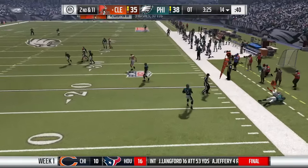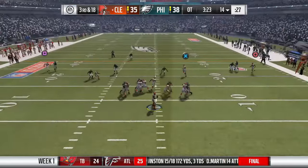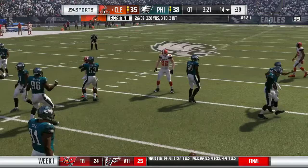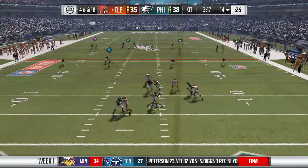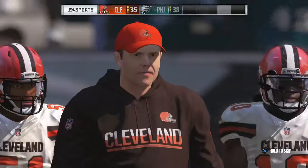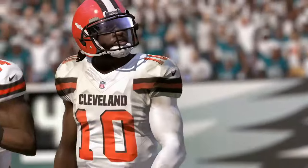RG3 tries to throw the ball away but gets penalized, making it third and 18. Play action to Isaiah Crowell but RG3 throws right at a defender, bringing up fourth and 18. RG3 drops back, looks for Gary Barnes, but Barnes can't make the catch — it's intercepted, ending the game. We lose week one 38-35 in overtime to the Philadelphia Eagles. A close one though.